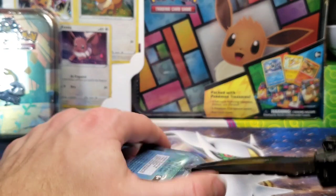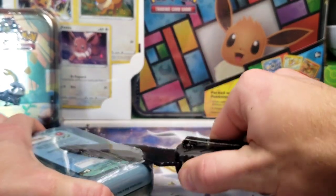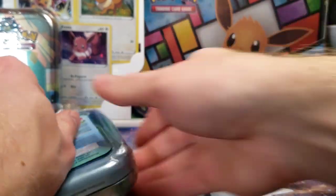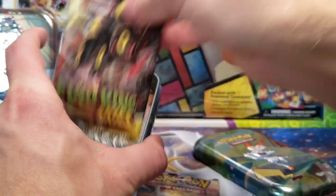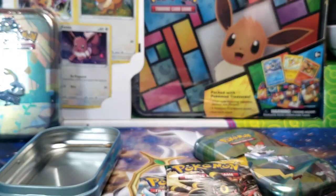As we move on to our fourth tin — let's see if I can just cut straight through this one. We finally found the trick of how to open these. Backwards Eevee coin, two packs, and the Scorbunny art card.